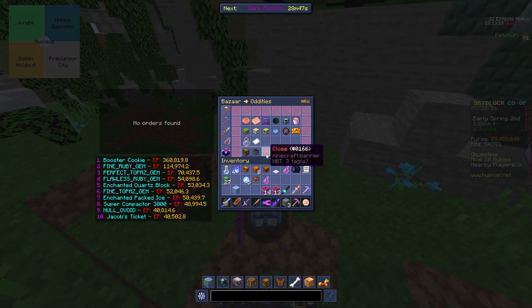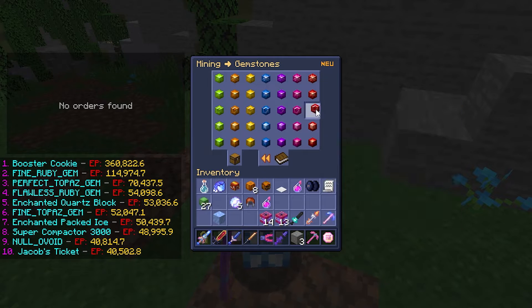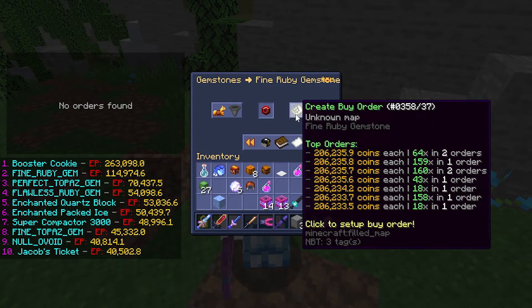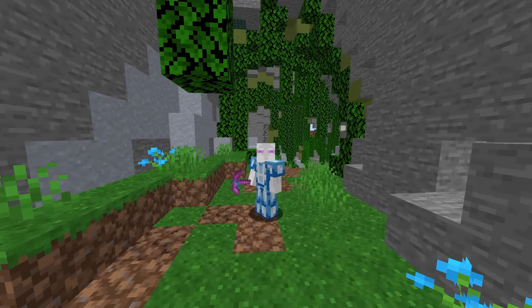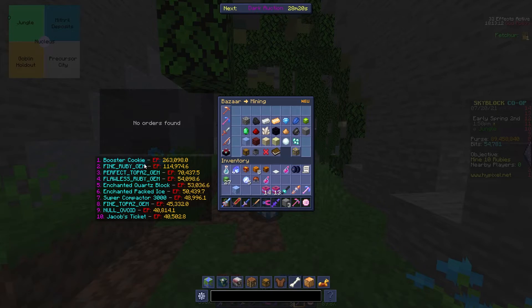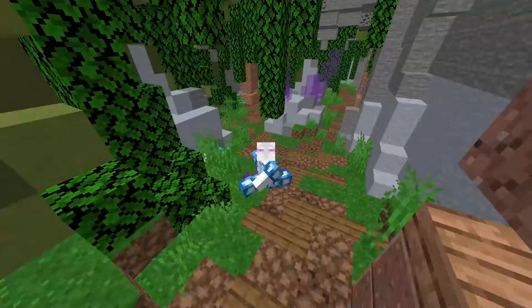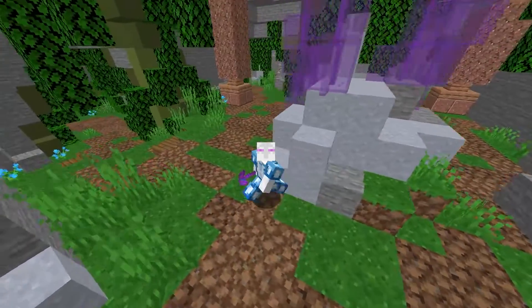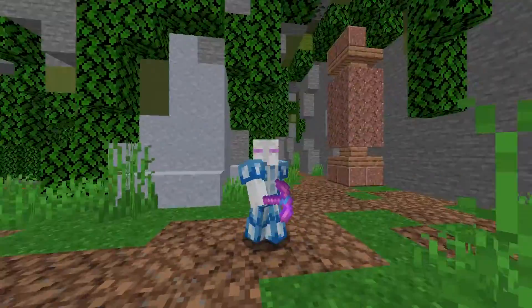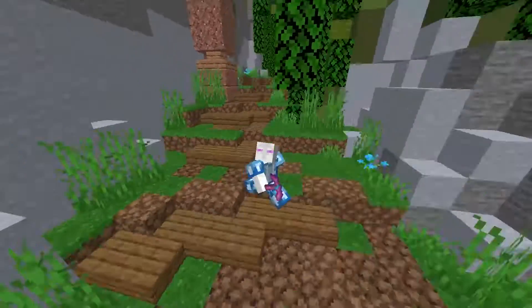Our final money-making method is actually just using the bazaar. You'll see that a lot of the prices of these new items are very, very volatile. If I look at the fine ruby gem, there is a pretty big margin in terms of what the buy and sell offers are. So there's definitely an option for a lot of bazaar flipping that you could do between these gemstones, because they are still pretty volatile, as most things are after an update, because people are just going in and doing sell inventory now. Bazaar flipping is also another good way to make money from this update.